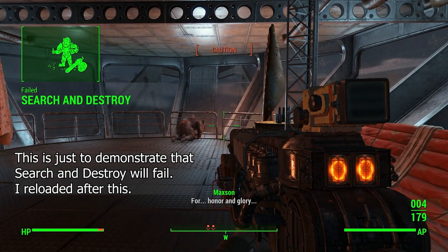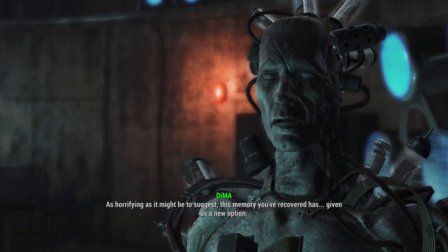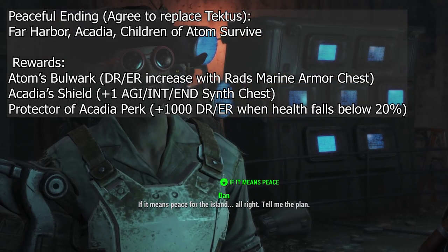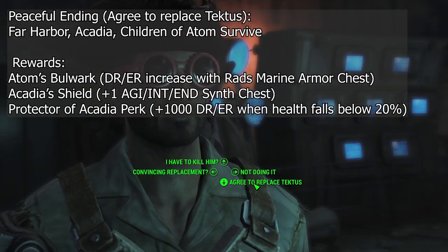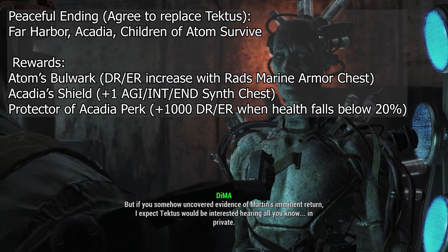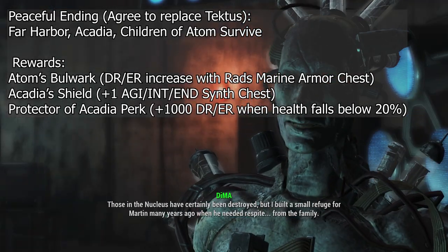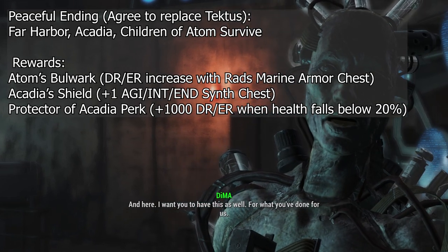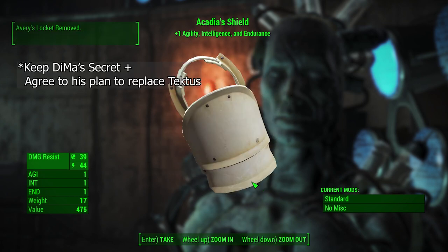Now it's time to make our final decisions with Far Harbor. There are several different results available. First, you can go the peaceful route, keeping all three factions alive by helping Dima plant a synth into the lead of the Children of Adam. This rewards you with the legendary unique Zealot's marine armor chest called Adam's Bulwark, along with the Protector of Acadia perk, which triggers when you drop below 20% health, giving 1,000 damage and energy resistance for 30 seconds. Additionally, you'll get Acadia's Shield, which is a clean synth chest piece with 1 Agility, 1 Intelligence, and 1 Endurance. You get this for agreeing to keep Dima's secret.